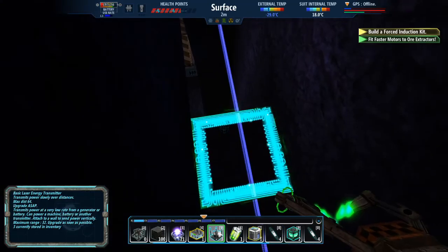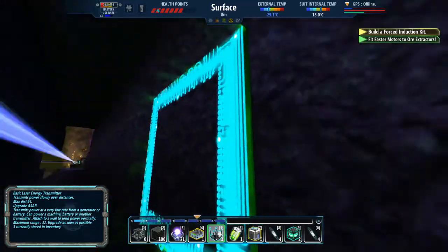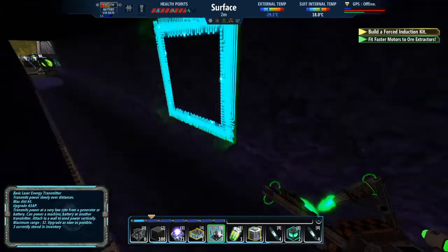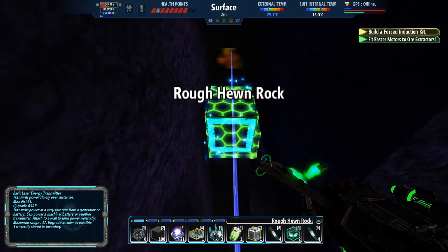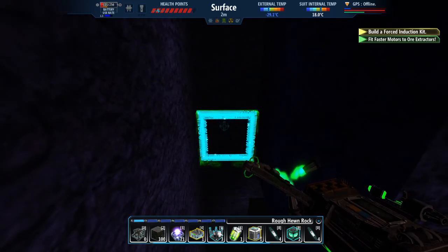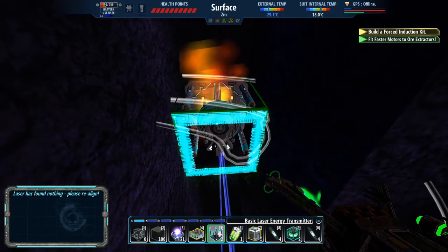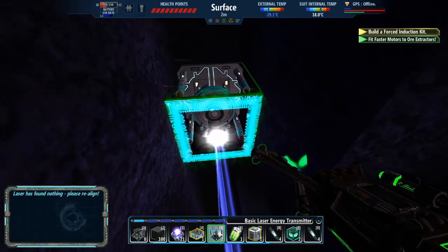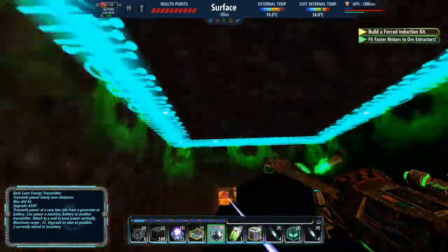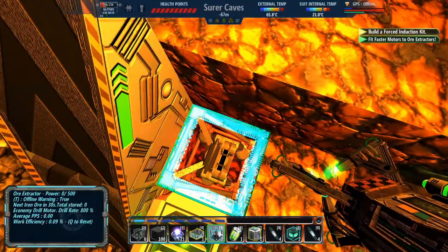I have such a hard time with this grapple — I'm just terrible at it honestly. Let's put a block right in front of there, actually put another one there just for fun, and get a laser transmitter pointing downward so that hits it and gets power. It's going to go down 64 blocks, but it's not going to hit anything. As you can see we're at a height of two, and our ore extractor is at 67.